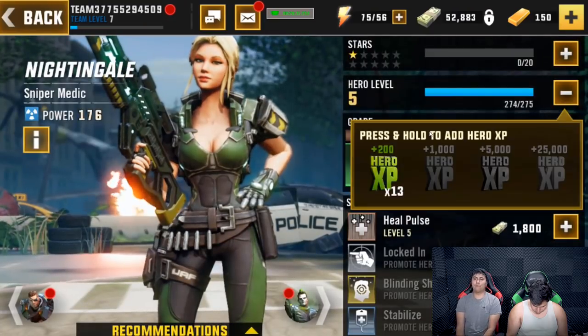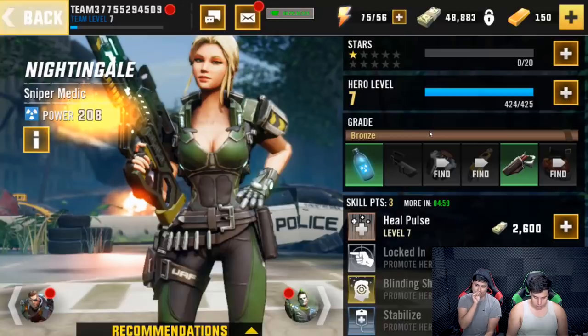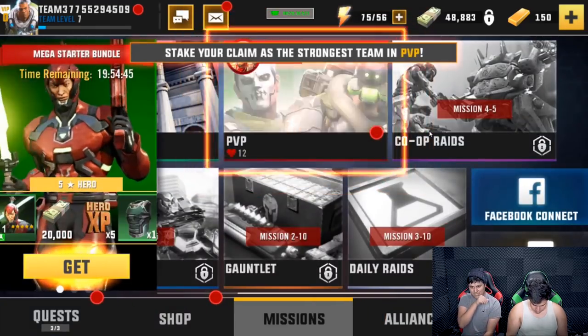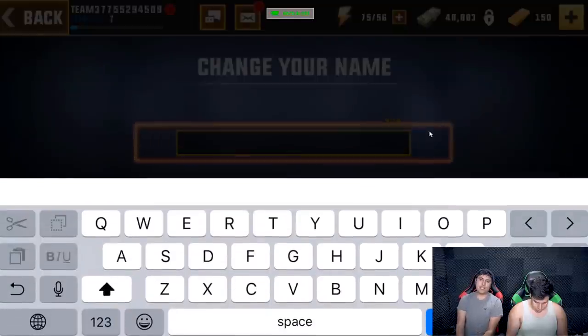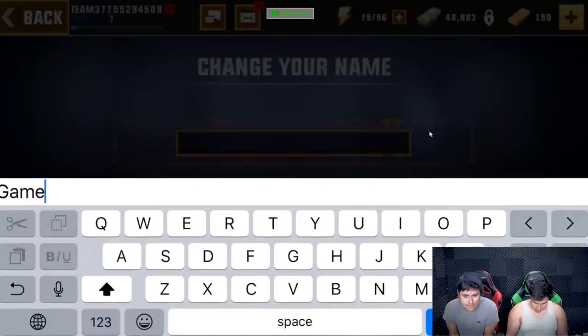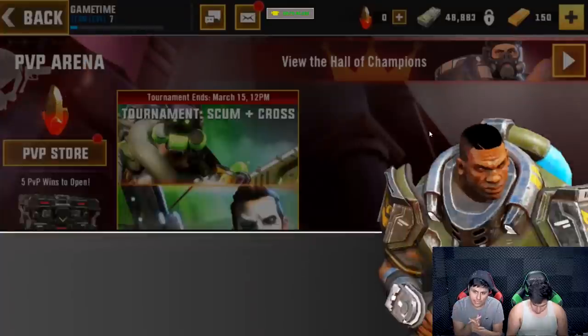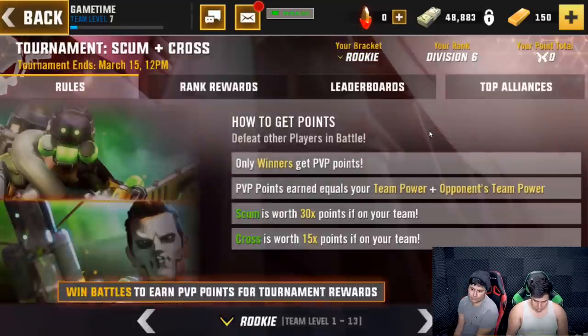Let's start off with our first ever PvP match. We're pretty much noobs at the game, so let's try it out. If you guys want to add us, our name is Game Time — add us! We're gonna make our own alliance and we want you guys to join us.